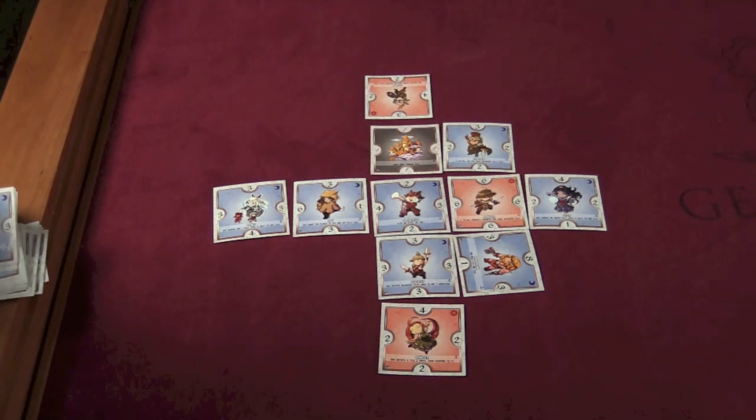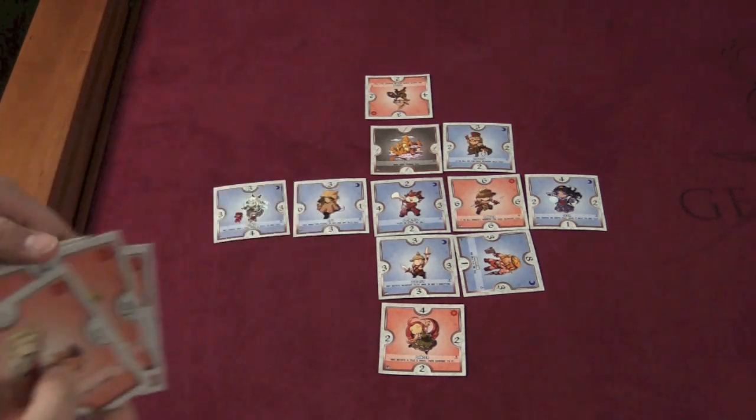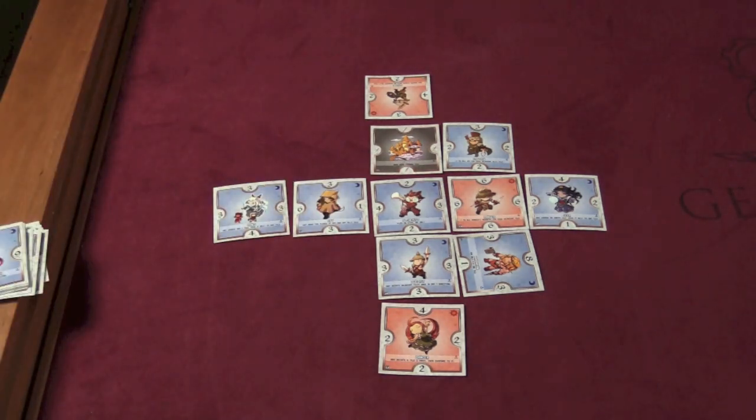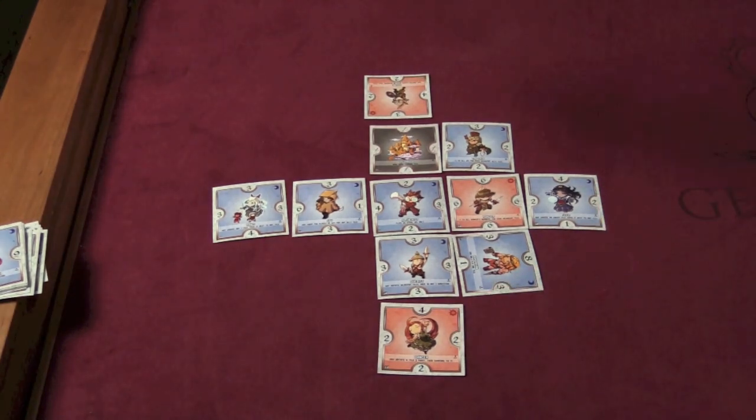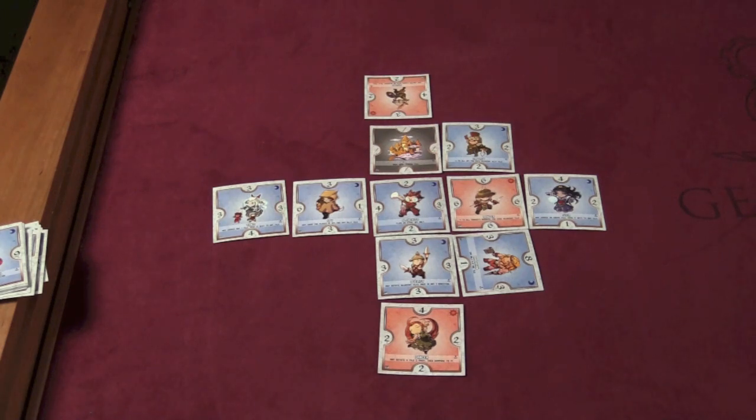After points have been scored, you're going to deal 12 more cards on the table. Players will draft them just like they did in the first round and place them onto the board, so it's going to completely fill up the grid. Then you'll score one more time. Whoever has the higher total is the winner. There are also some special terrain tiles that you can play. But before we go to our thoughts on the game, let's take a look at some of the cards in it.